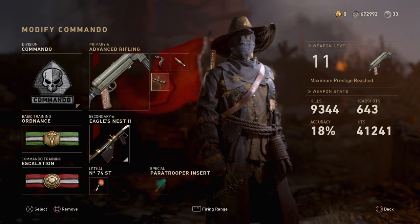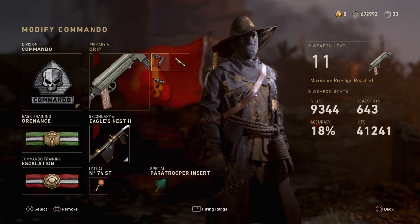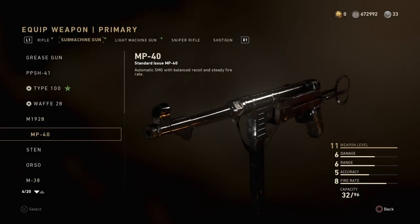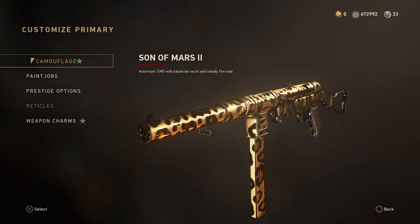Basically, with the grip and advanced rifling you're setting your gun up to behave like an assault rifle. It's an SMG but it's set up like an assault rifle, so it fires and kills like one — but you still get a good rate of fire. You do not need rapid fire or anything like that.